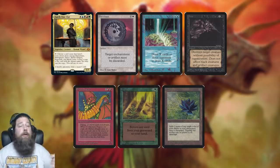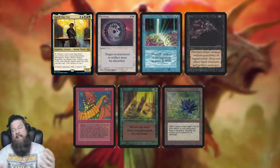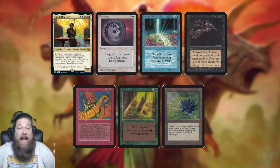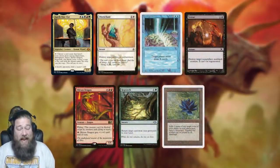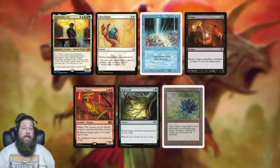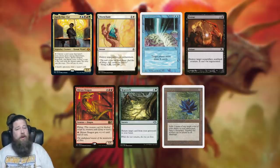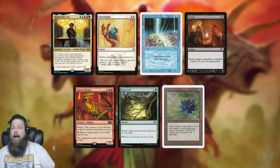By tapping this legend, you get to choose from: Disenchant, an artifact and enchantment destruction spell that still sees competitive play; Brain Geyser, a huge X draw spell; Terror, a somewhat limited but decent removal spell; Shivan Dragon, a big iconic flyer; Regrowth to get something back from your graveyard; and honest to goodness, Black Lotus. This card is absolutely ridiculous. We've never seen anything like this — a card that references six other cards, requires you to know what those cards are, and then creates copies of them. If it's a permanent like Black Lotus or Shivan Dragon, it will be a token.